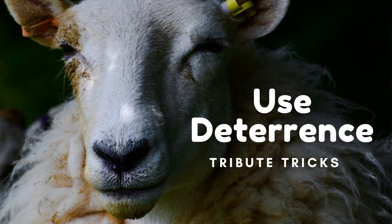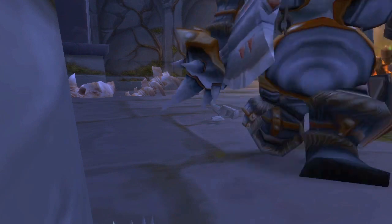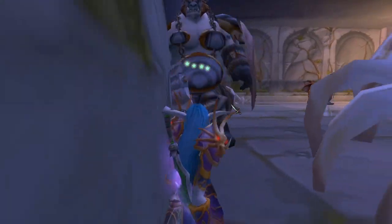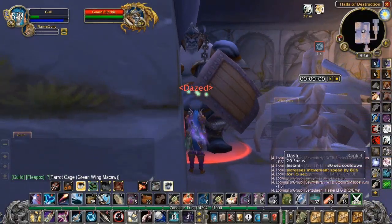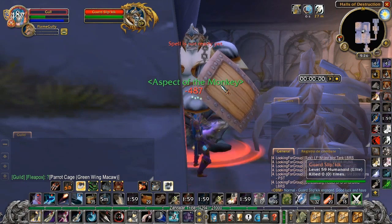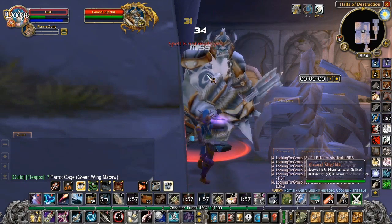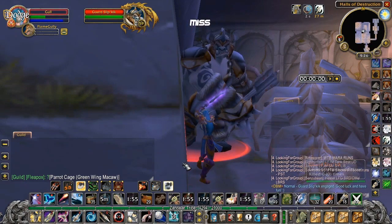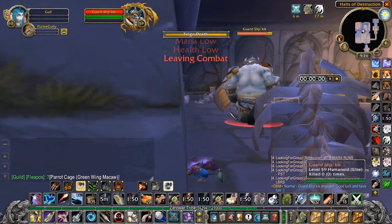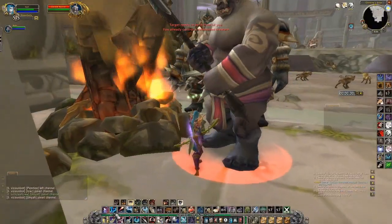Getting Deterrence is going to help with that process a lot. I seriously underestimated it. Right now I tried to place a freezing trap in shadow meld with 15 seconds left on my feign cooldown and was about to die — but Deterrence bought me the extra time. It causes most attacks to miss you as long as you're facing the monster, so face them and you can buy yourself enough time to get another feign in.